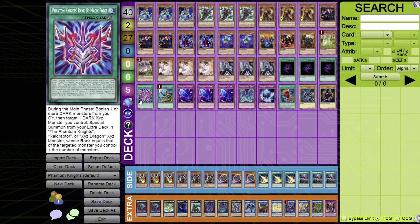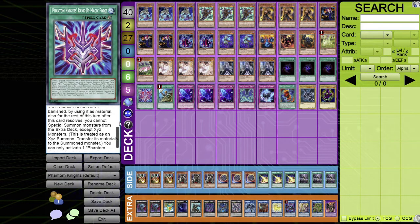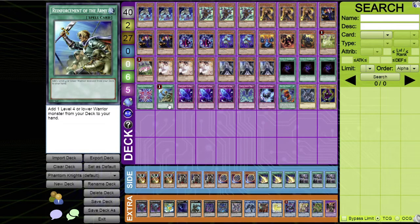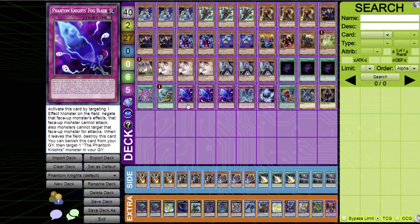One Phantom Knights' Rank-Up-Magic Force, which came out in Phantom Rage. During the main phase, banish one or more dark monsters and target one dark XYZ monster, then special summon from the extra deck one Phantom Knights, Raidraptor, or XYZ Dragon XYZ monster whose rank equals the targeted monster plus the number of banished monsters used as materials. For the rest of the turn you can only XYZ summon from the extra deck. You can search it easily, so one copy is fine. Also one Reinforcement of the Army since all Phantom Knights are warriors.